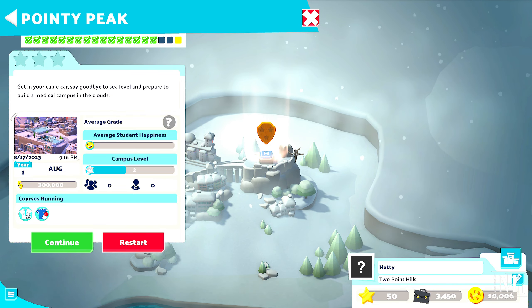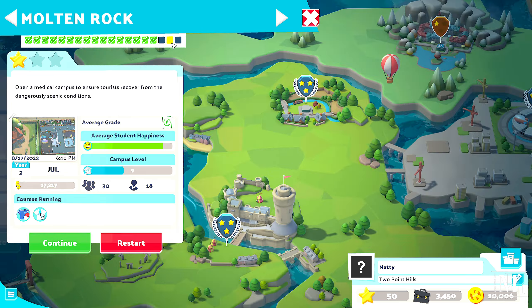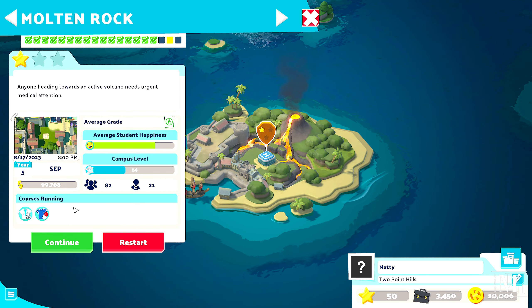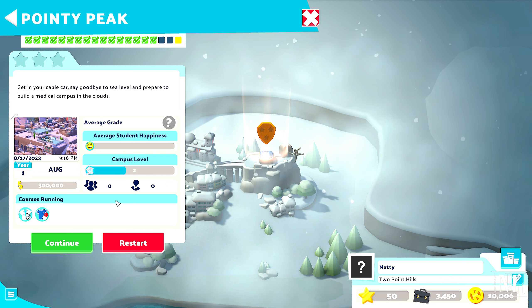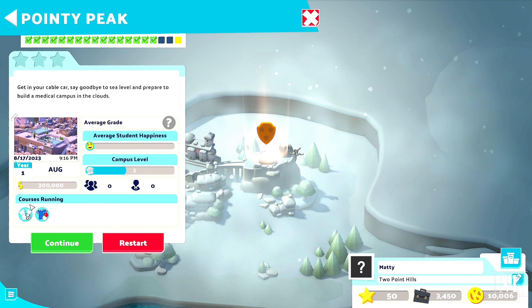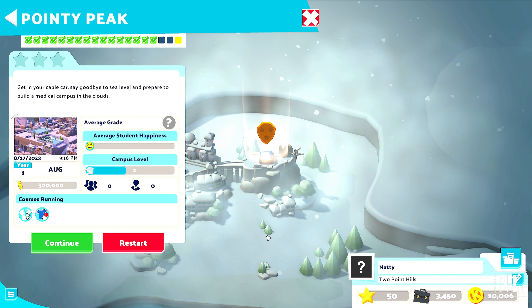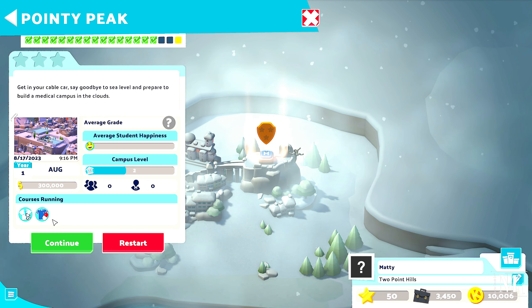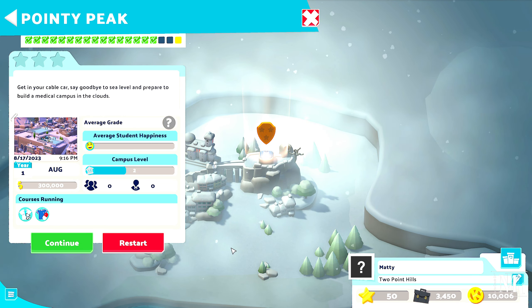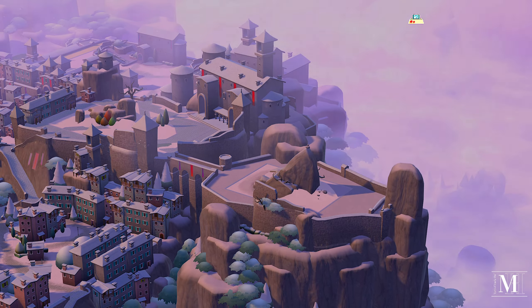The strategy I'm going to implement — and also in the other two when we go for the three stars, so when we go back to Lake Tumble and Malton Rock — is to get rid of a course and just focus on one course. In this one it's all to do with surgery and the doctors, so we don't need any nurses. If we only have one course running we technically shouldn't be getting patients requiring nurses, so it should be all focused on doctors — three rooms instead of six.